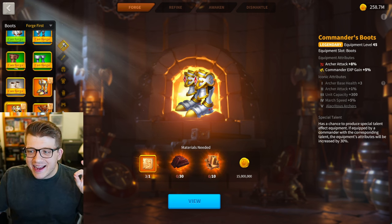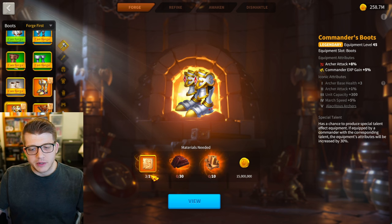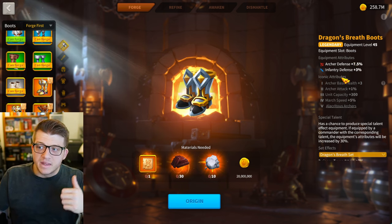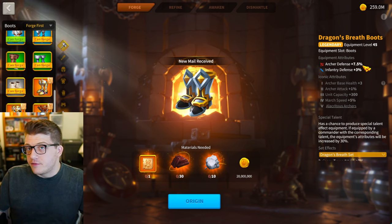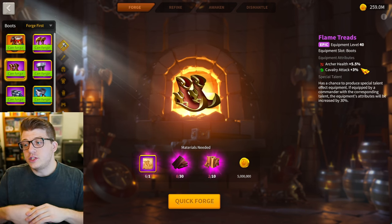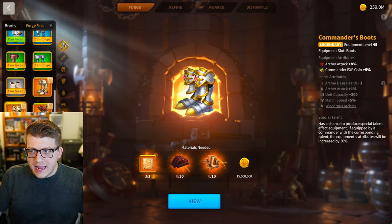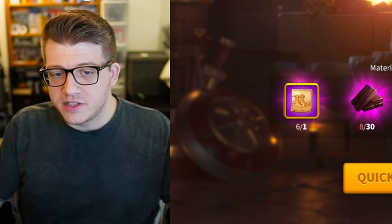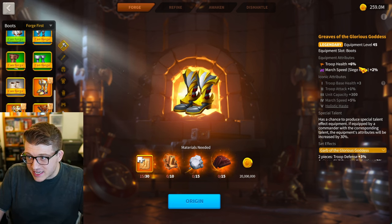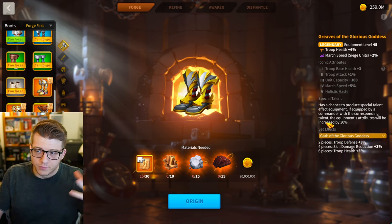The commander's boots give archer attack at eight percent and you can get them from crystal keys easily — I've got three blueprints sitting doing nothing. You'd think the easy access to iconic upgrades would make them great, but unfortunately the set boots are just better. The dragon's breath boots give seven and a half percent archer defense, which is a more valuable stat. On top of that, archers have the flame treads epic, which gives five and a half percent health base and seven and a half percent health with talent.